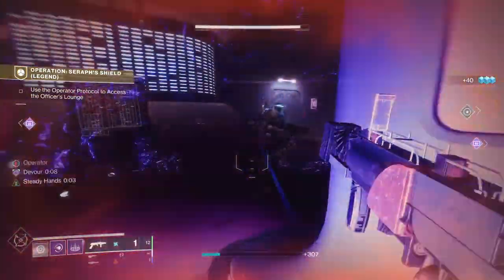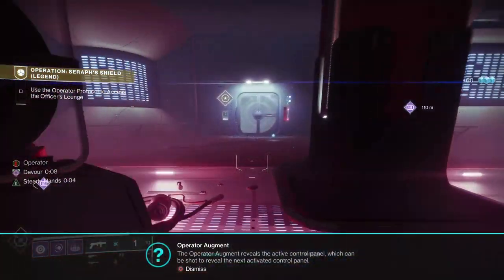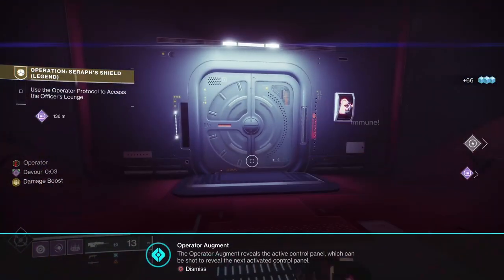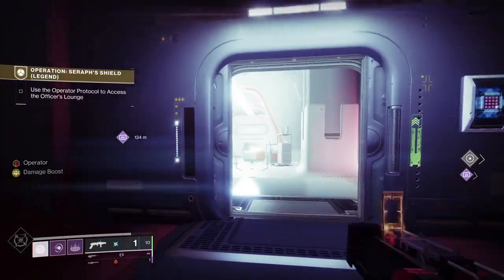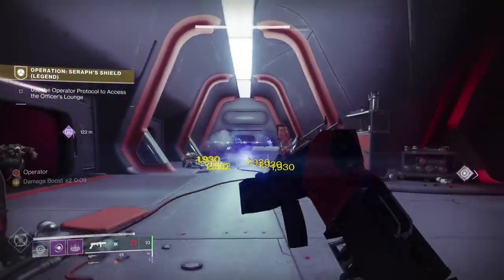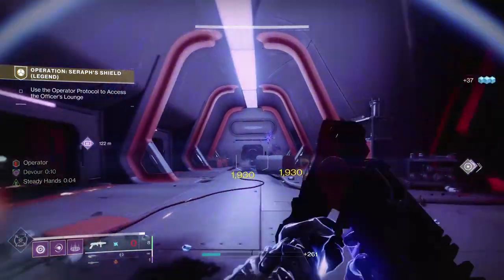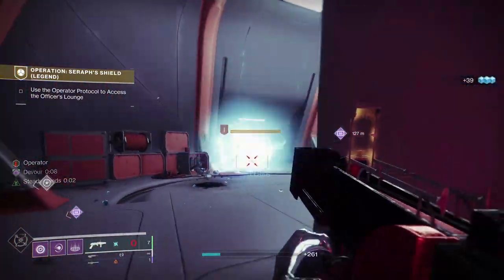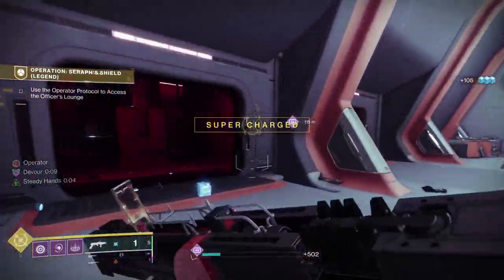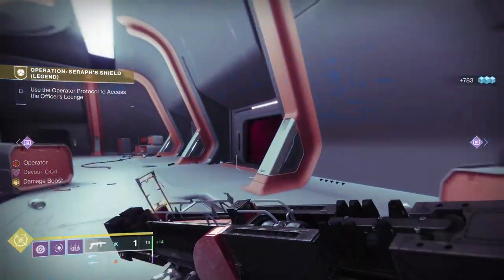Now go on to this room — this is the Operator buff. The Operator buff, primarily its function in here, is to shoot open little panels that will open doors. We've done the scanner section, now we've got Exploders. You don't really have to kill all of these — you can trigger them by running past them. But for safety's sake just kill them, and as you can see the grenade launcher does good damage and takes them out pretty easily.